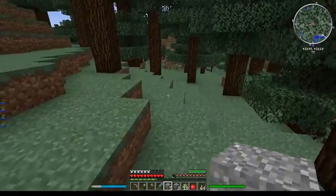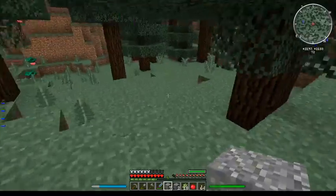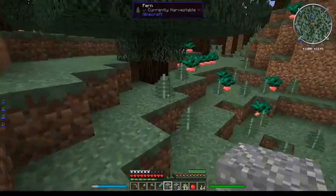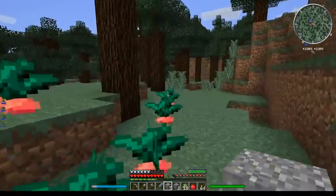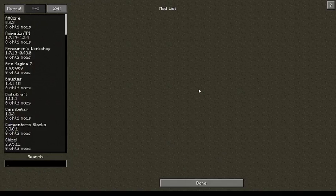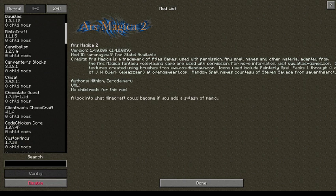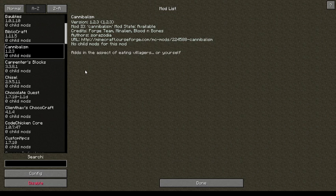This modpack, as I said, is based around the anime Naruto. It has Armorer's Workshop, Ars Magica, Bibliocraft. I've noticed the YouTuber in question seems to have a habit of putting this in his modpacks for some reason — Cannibalism mod. It's a decent alternate source of food, but it's a little bit creepy.